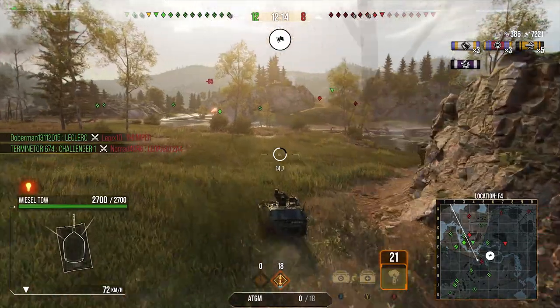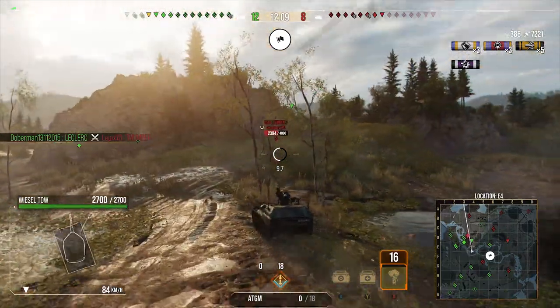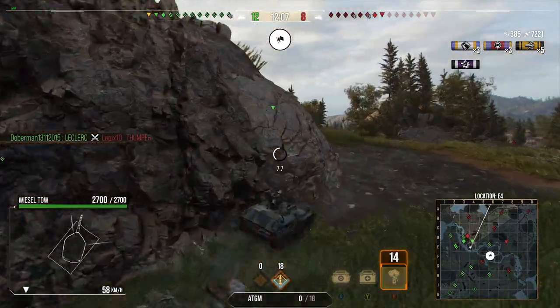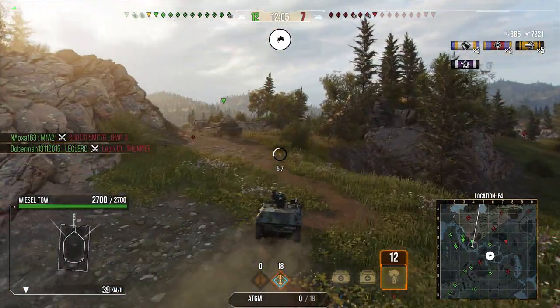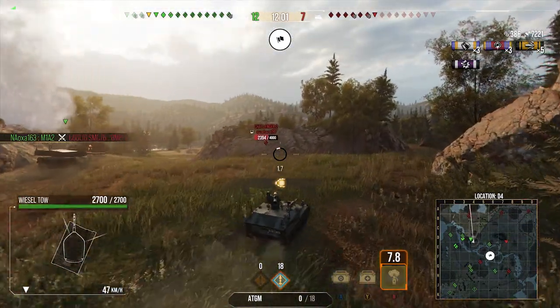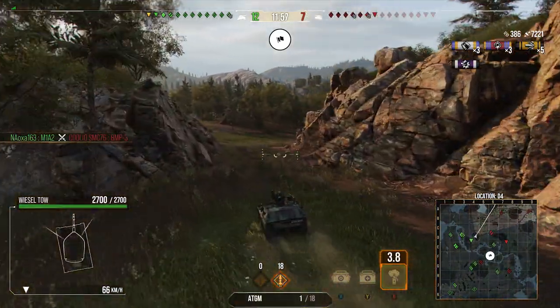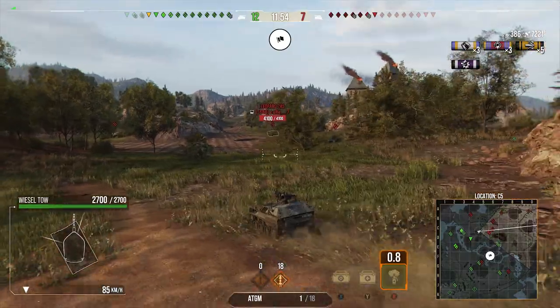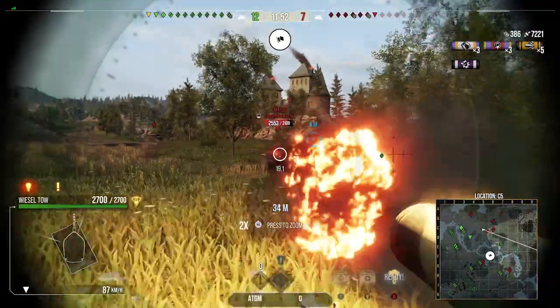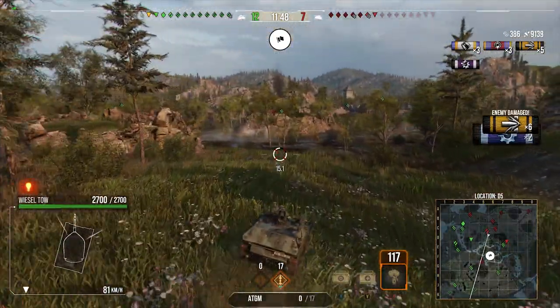I absolutely hate that — if you want to be doing a lot of damage just fire the premium ones, fire full gold. But the other thing about the Weasel is if you do pen those ATGMs you are making bucket loads of credits. Even firing premium you're still making six, seven, eight hundred thousand silver on decent games. It's filthy how much silver this thing makes.